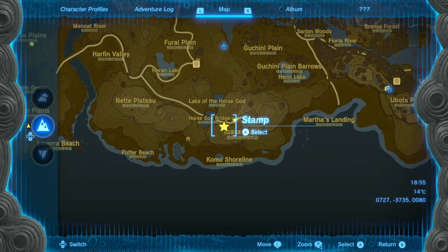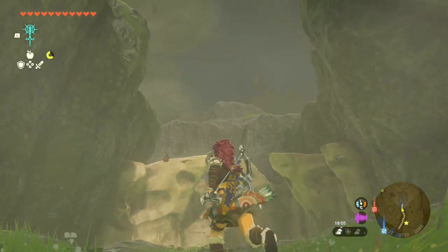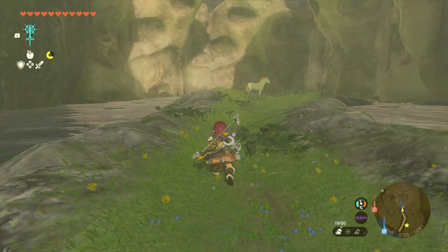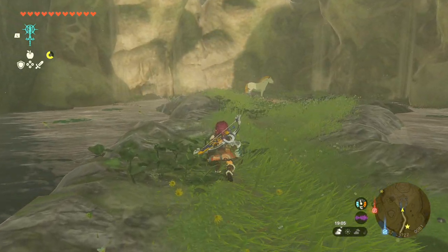Once we're here, you can see if you just follow the road along and literally just go ahead, you can see we have the horse there. It might be a little bit easy to fly down, but we're going to go ahead and sneak up on this big equestrian friend of ours.